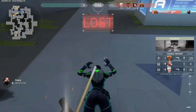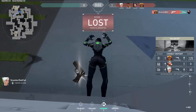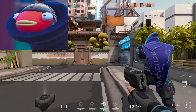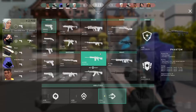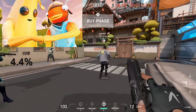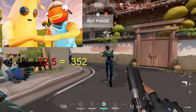Now getting Fortnite to Valorant is the exact same, just a little different. For Fortnite, if you're using the current percentage model, you'll divide it by 12.5. You'll have to round up or down at the hundreds or thousands place — just your choice. So if we have a Fortnite sensitivity at 4.4%, we'll divide that by 12.5 and we'll get .352.